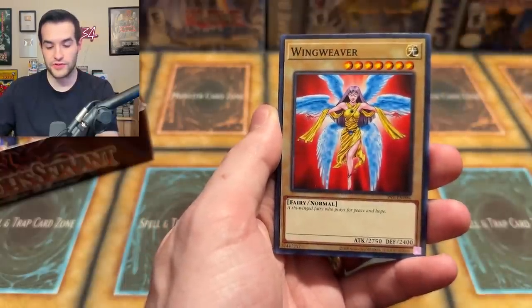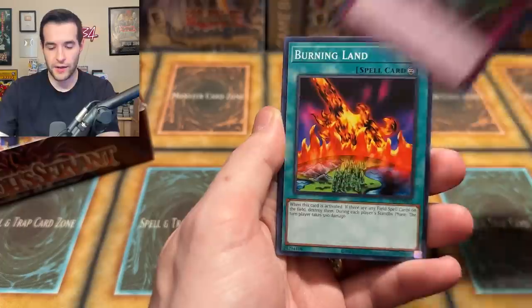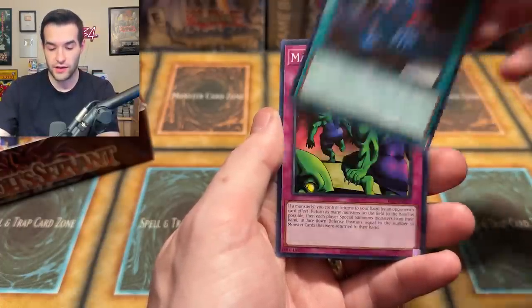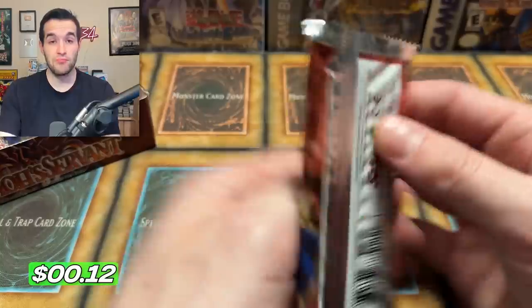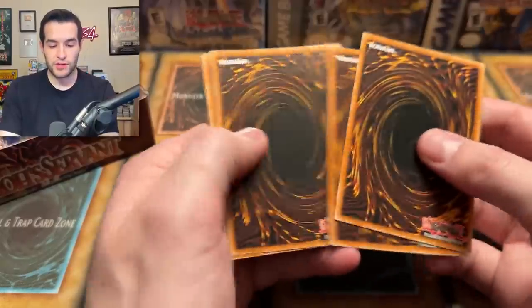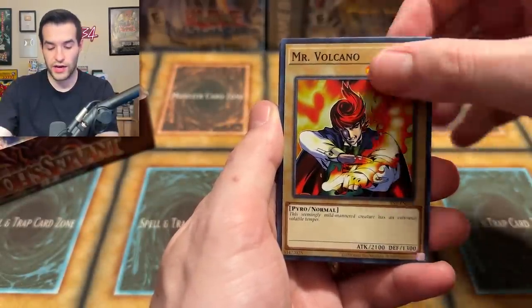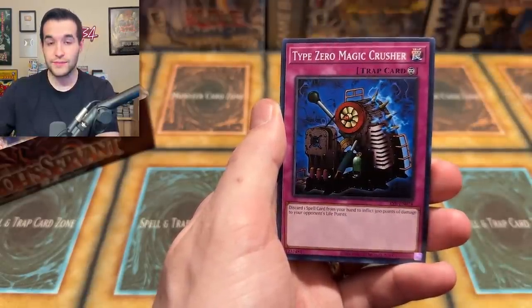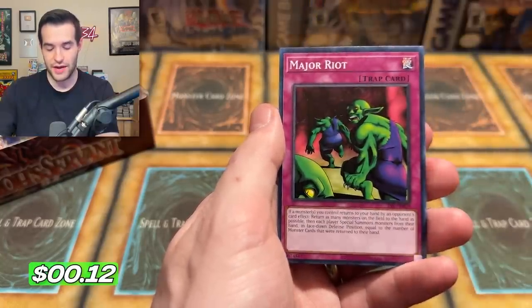Flying Kamakiri number two, Wing Weaver, Kisatai, Darkfire Soldier, Miter Goblin Official, Burning Land, Twin-Headed Fire Dragon, Shallow Grave, Major Riot — no Genzo in there. Let's pull an Imperial Order or a Thousand Eyes — how about that? Mr. Volcano again — mild-mannered somehow. Light of Intervention, Javelin, Gradius, Mystic Probe, Type Zero Magic Crusher, Morphing Jar, and a Major Riot again. It's like the same commons at the end for some reason.